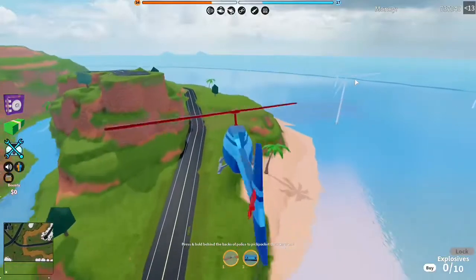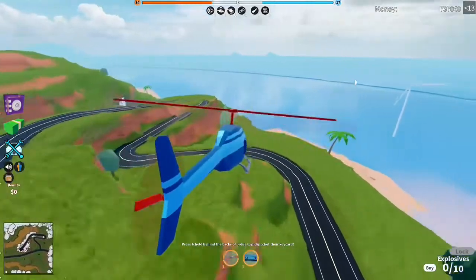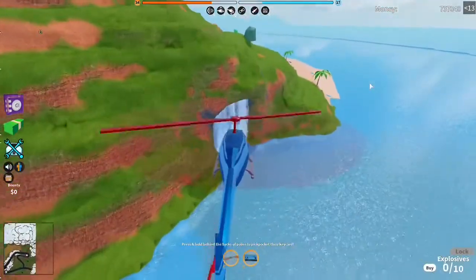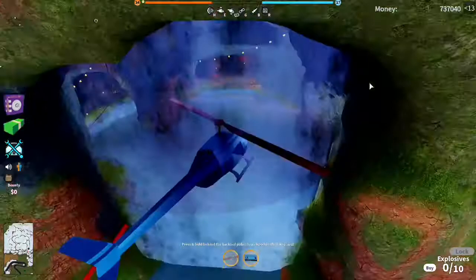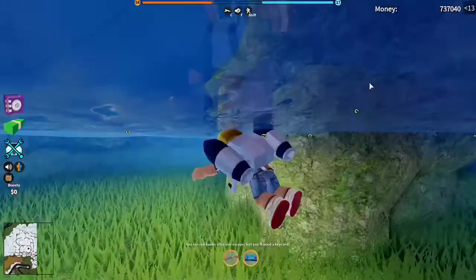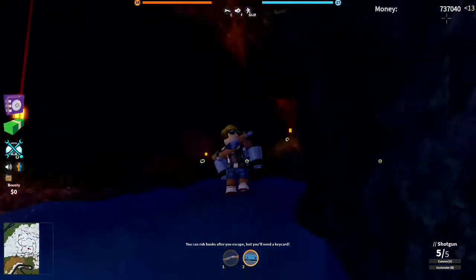Yo guys, what is up — back with another JellyFant Gamer video! I have found the location of the new pirate ship. It is a one million dollar item and it's insane — there's a volcano on the top of it. To find this location, it is under a super secret waterfall, by where the jetpack desert location is. It's also by a bunch of wind turbines that are somehow in the water.